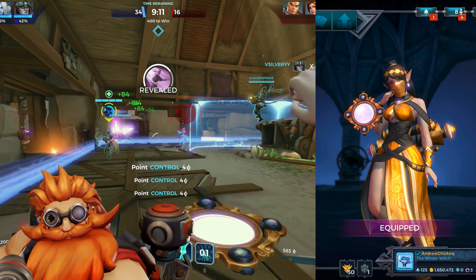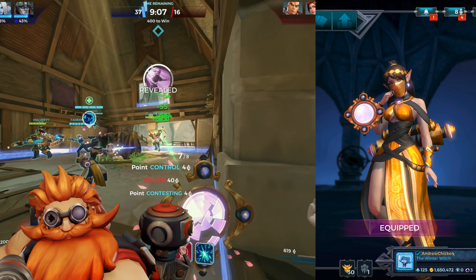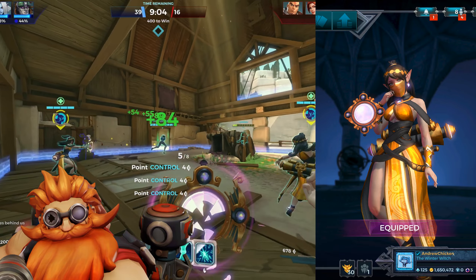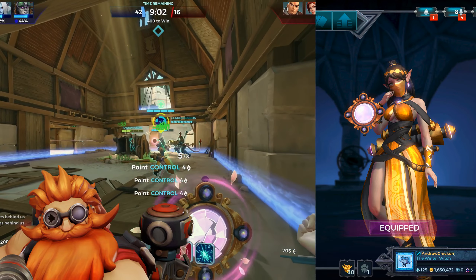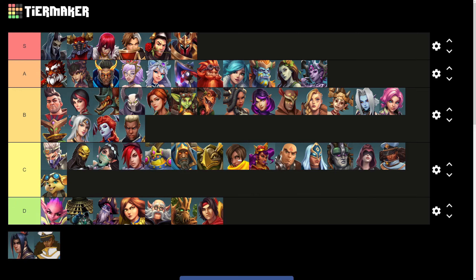Like her boyfriend Sha Lin, Ying's gold skin is mostly yellow and is way too shiny. However, it doesn't look nearly as melted and bad as Sha Lin's, which saves her from a D tier ranking. Her gold color is just off though, so she goes into C tier alongside Koga and VII.